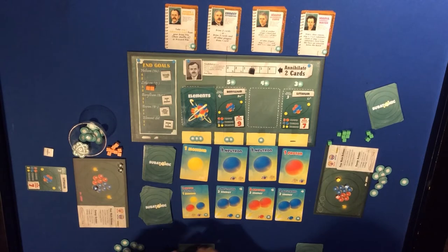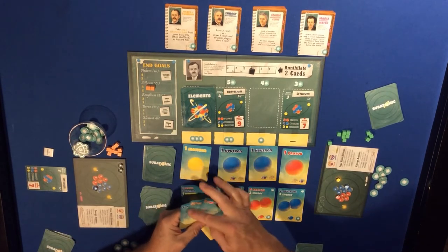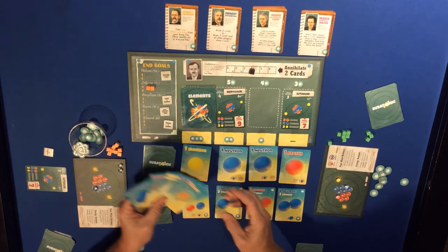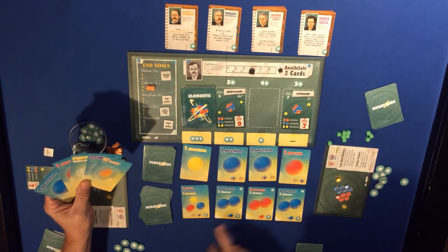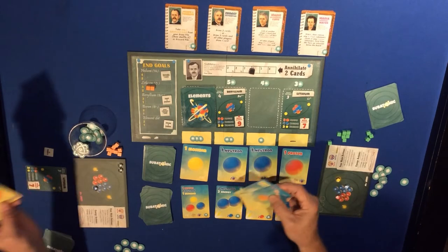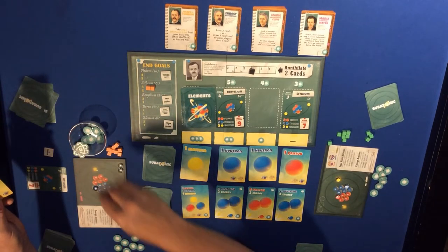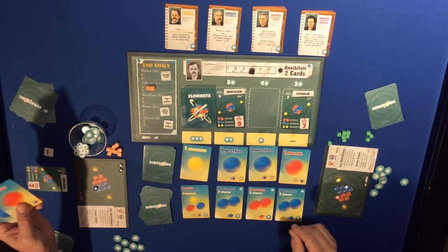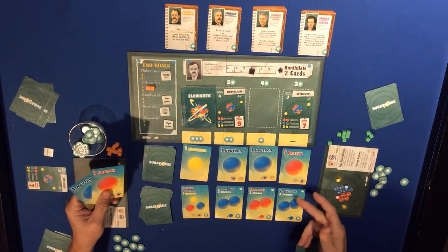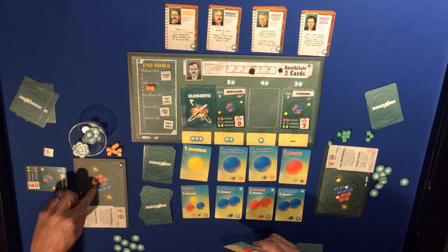Draw five. We have a neutron, a proton, and up, down, and photon - those three are pretty useless to me now. They're going to do nothing except give energy, so: one, two, three energy. Then a neutron and a proton - those can go on the map: neutron and a proton.